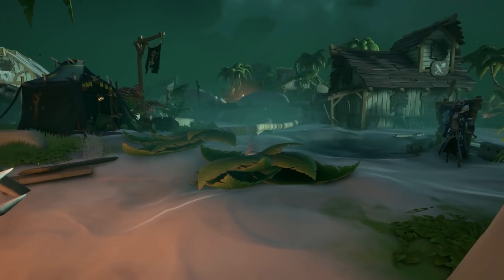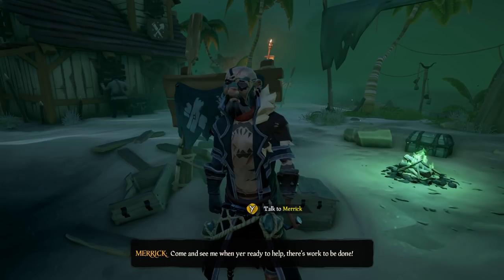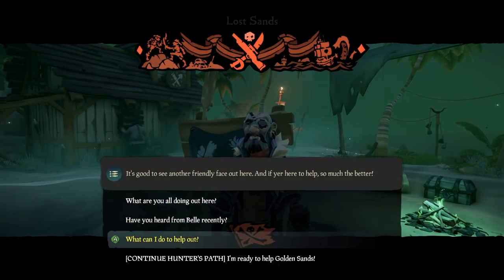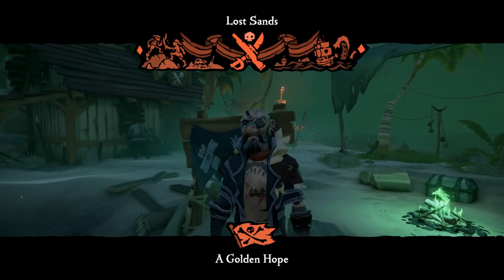Each path is pretty straightforward. Let's first talk about the Hunter's Path. This takes you to Golden Sands to talk to Merrick. Once you talk to Merrick, he will share that a few of the Golden Sands residents set out to get supplies to help rebuild the outpost, and they have not been back yet. That is where you come in.